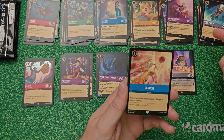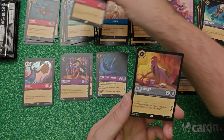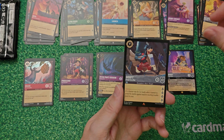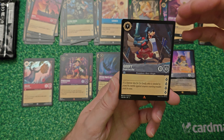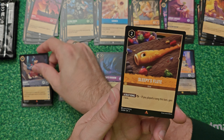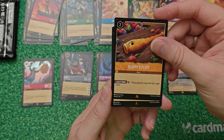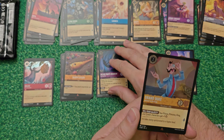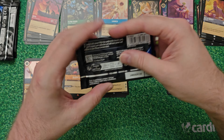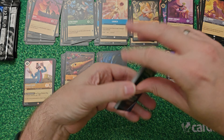Pack number five - the order was correct again, so weird. Launch is our first uncommon, followed by Raya, then Eli. First rare is Goofy Night for a Day - the incredibly expensive nine cost but incredibly strong 10/10 Goofy. Second rare is Sleepy's Flute, which is one of the rares I really like for a song deck. The foil is another rare - Grand Duke Advisor to the King. Very nice.